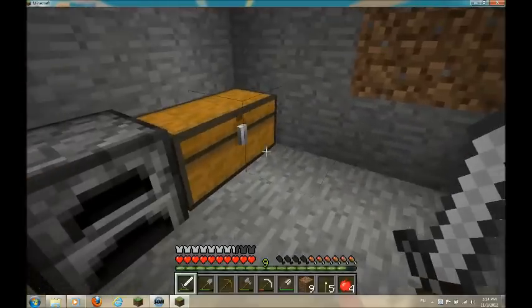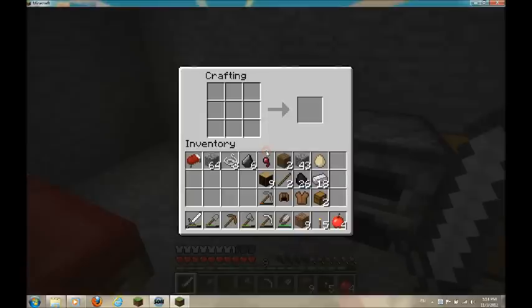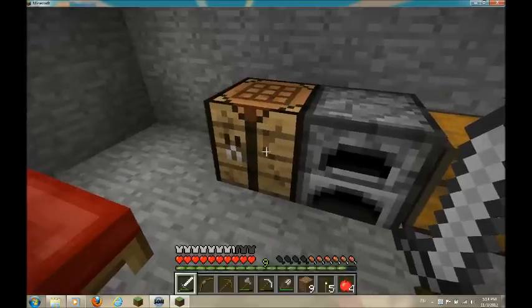Now let's make a bow. We need some sticks and we place them just like this, and then the string — there you go, that's a bow. Now we obviously can shoot the monsters back when they attack us. That's pretty cool, isn't it?